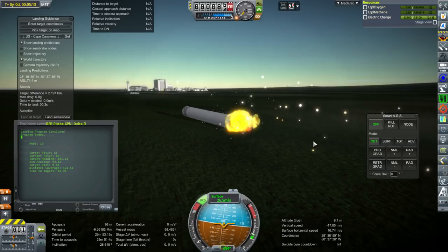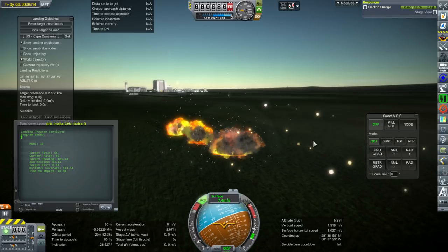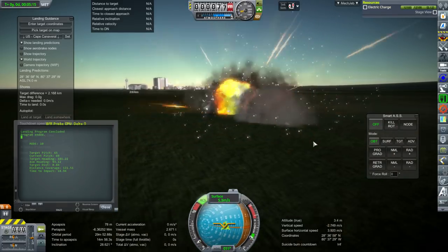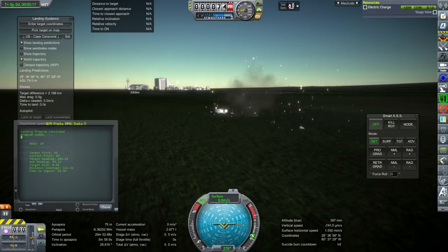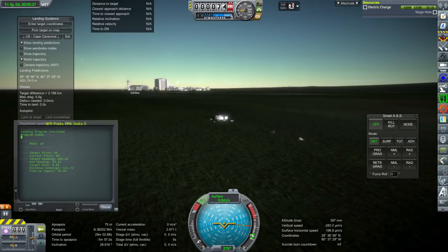Incidentally, the retro burn at 40km to 15km is absolutely necessary to prevent Ferrum Aerospace Research from destroying the vehicle. I presume that that's realistic. It is not optional.